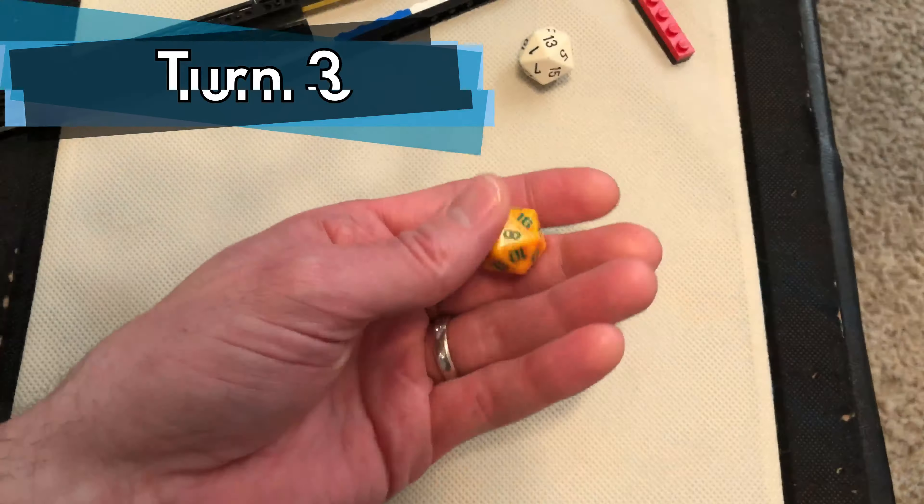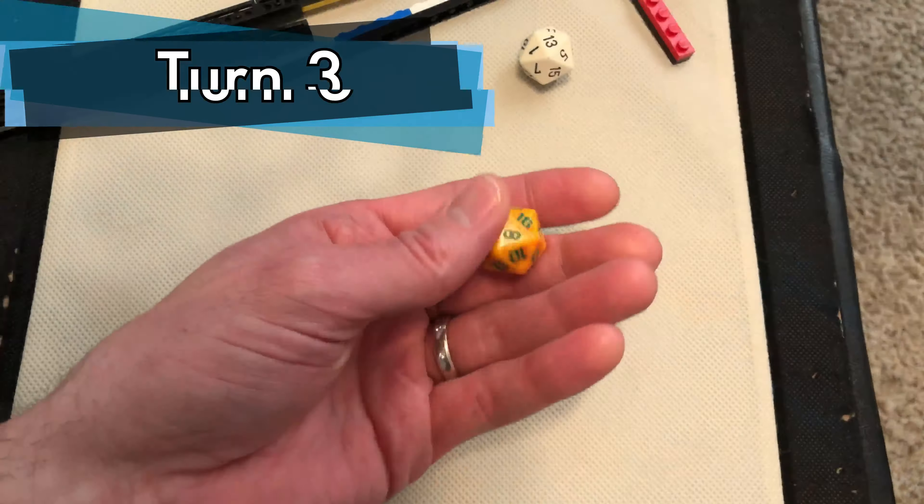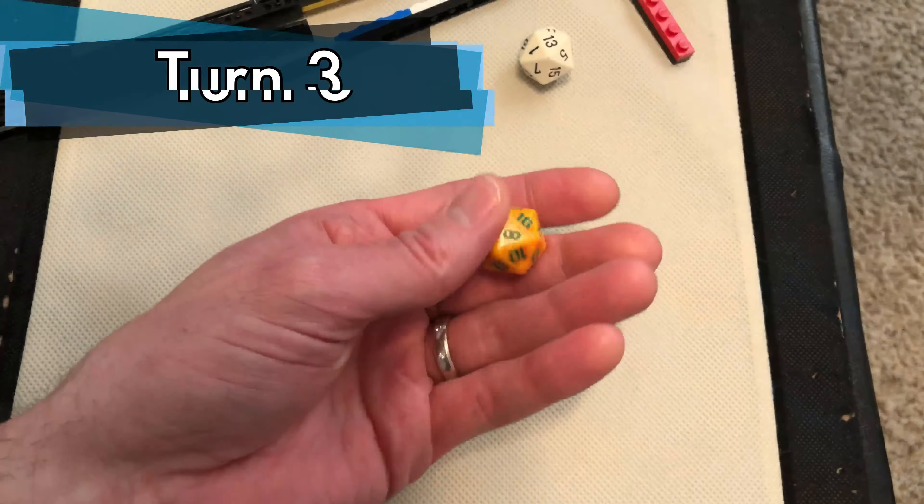The Shadow Warrior also attacks Patsy — plus seven with support against minus one for the wounded Patsy. Rolling a fourteen against ten for four damage plus two Shadow Warrior bonus — plenty of damage to take him down. The Shadow Warrior then runs to engage the Minstrel. The other Shadow Warrior attacks Sir Galahad — plus five against plus three, rolling a twenty-one with plus two damage for eleven damage against twelve armor. Sir Galahad is wounded down to one health. Initiative rolls give King Arthur the first activation again.